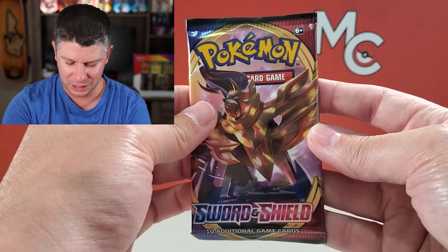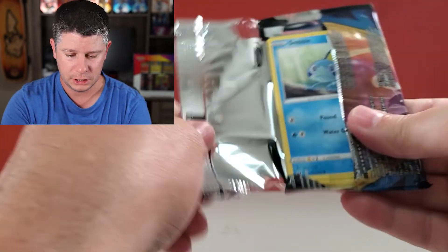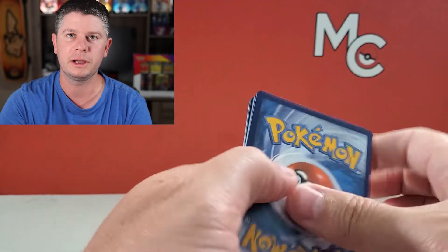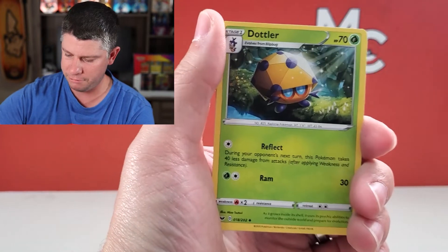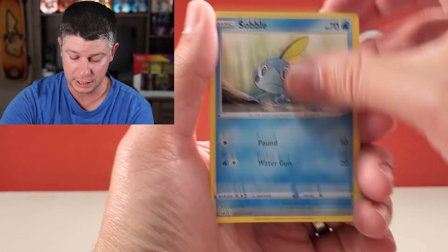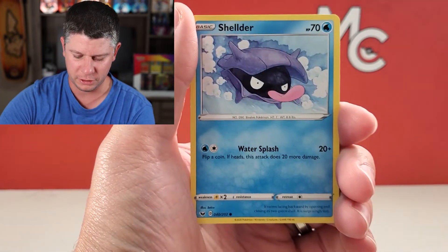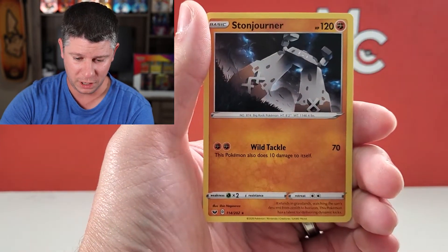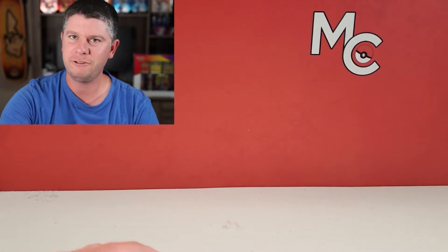Sword and Shield pack. I've done half decent with this one. Galarian Ponyta — we're going to save that one for my daughter. She has about 1,200 of those but she can't get enough of them. Vitality Band Reverse and we've got a Stonjourner non-holographic. So the good news is we've left the best for last — we've left Darkness Ablaze.